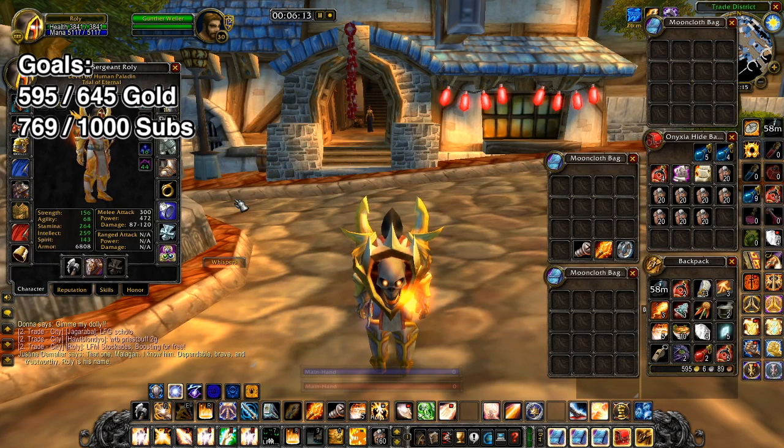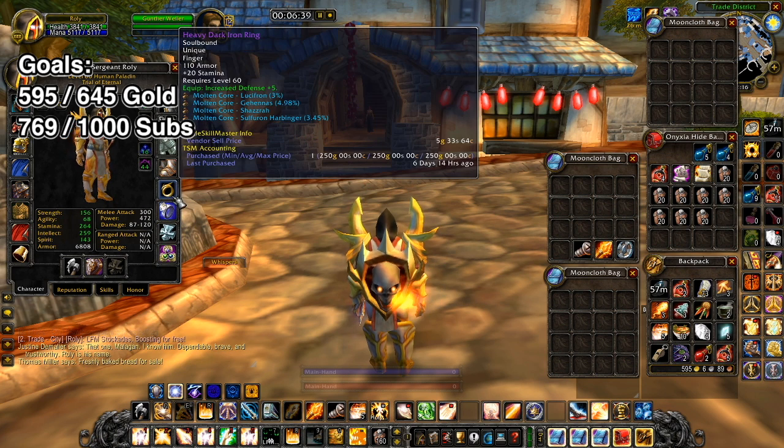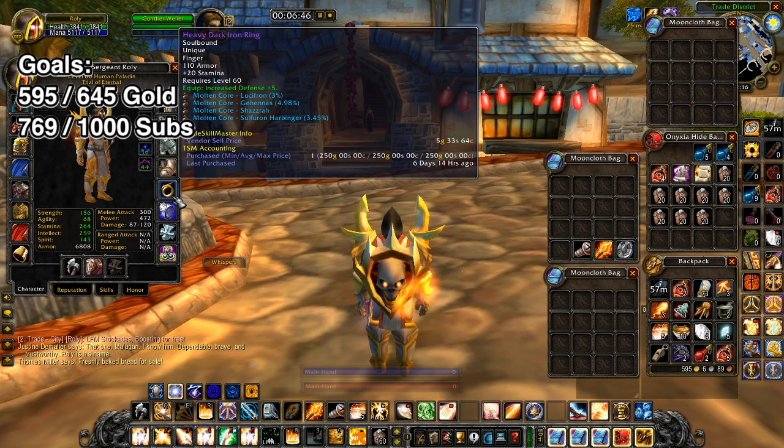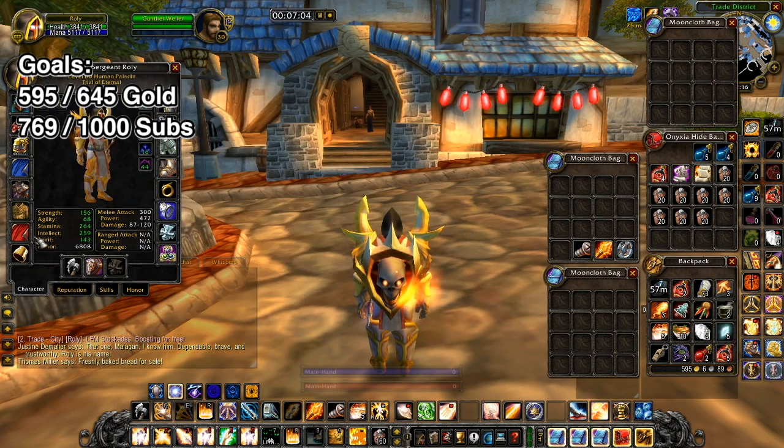You may have noticed I've got a new item - it's the Heavy Dark Iron Ring, which is one of the items I really wanted. It's replaced the Songstone of Ironforge, so I've lost a little bit of intellect and about 18 spell power, but I've gained 20 stamina and 110 armor, which is really good. Because of the Lawbringer gloves I can actually equip Barrage Girdle which makes up for the loss in damage and healing - it's just about altering a few items around.